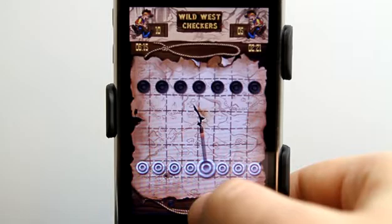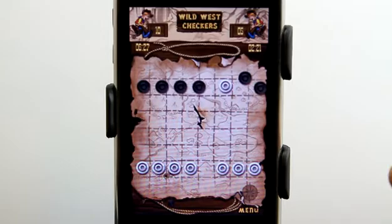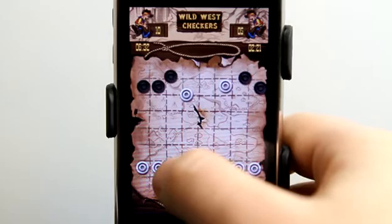You tap on a checker and hold, and then drag down, and as you can see, I can change the direction in which I shoot this checker. And I want to shoot a checker off the side without mine going off the side as well.